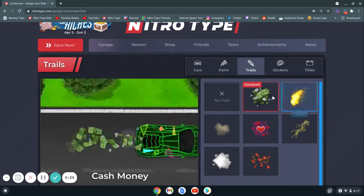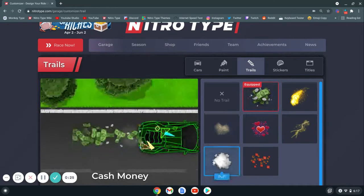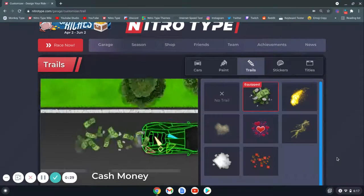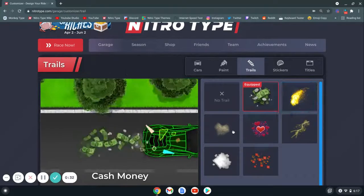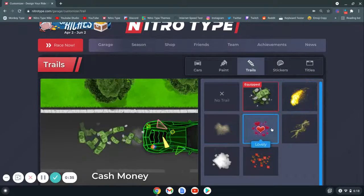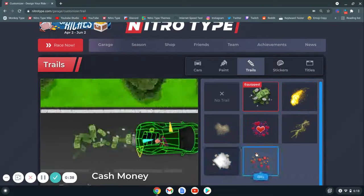But these are the current trails that are out right now. I believe this is all of them, besides the one that Penguin got — it's like a custom one. But anyway, we have Cash Money, Gold, Dust, Lovely, Shock, Puff, and Bits.